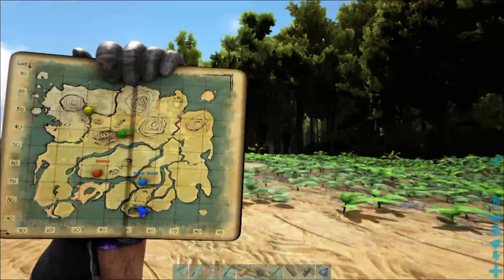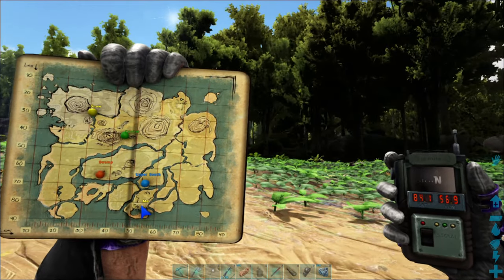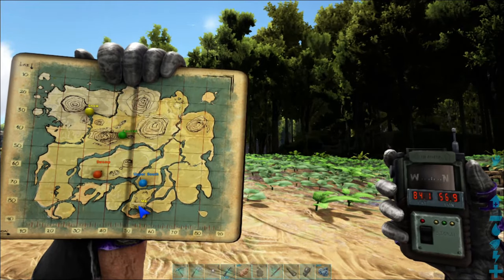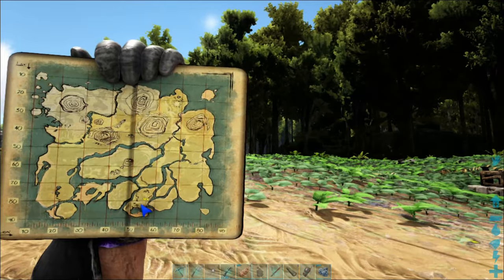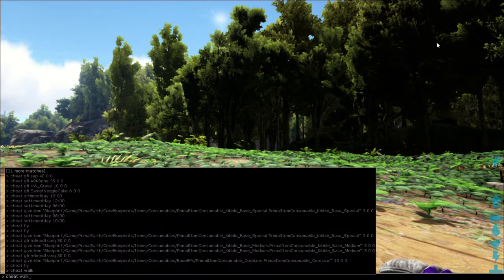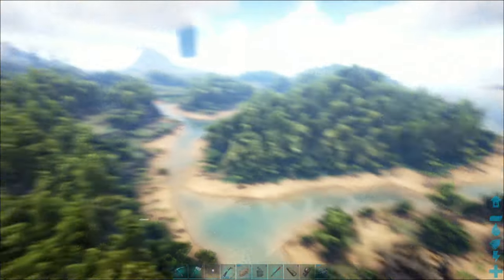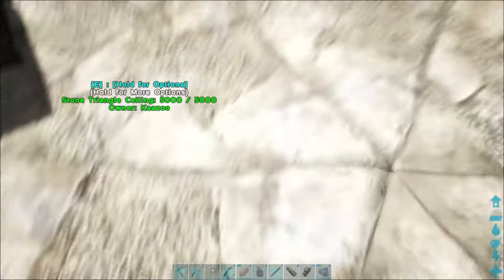So here I am on the map. Here is my GPS. What I'm going to do is go to the Lower South Cave. I don't have it marked on my map, but I'm going to show you guys where it is. Right here is where I am, and the Lower South Cave is in those trees right there.